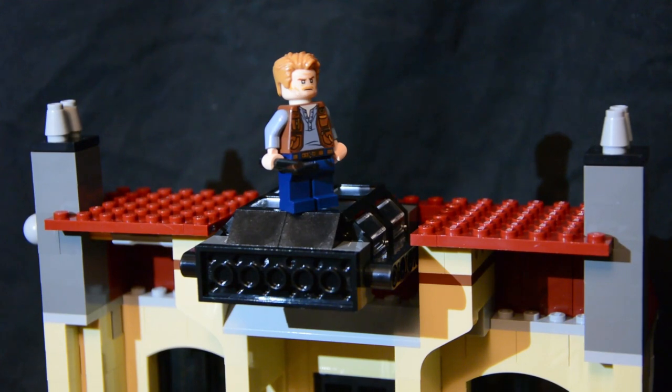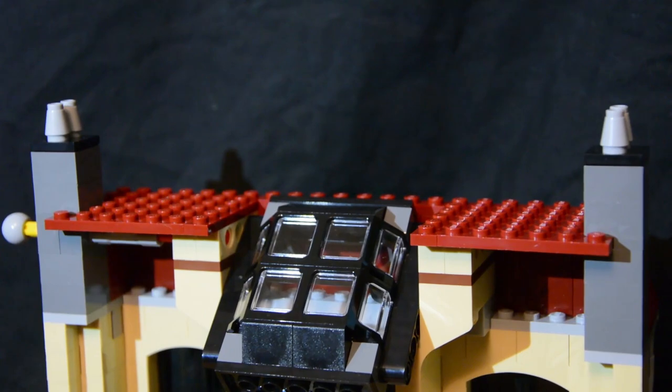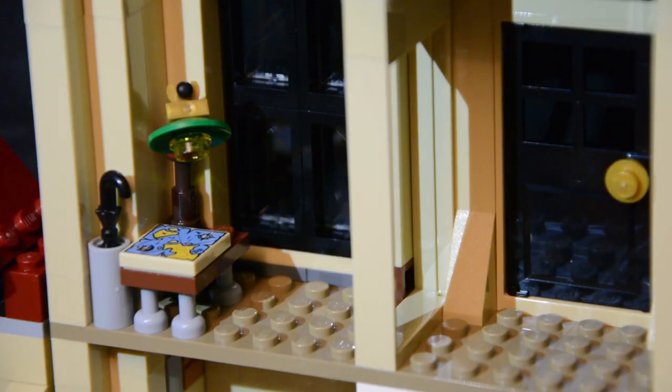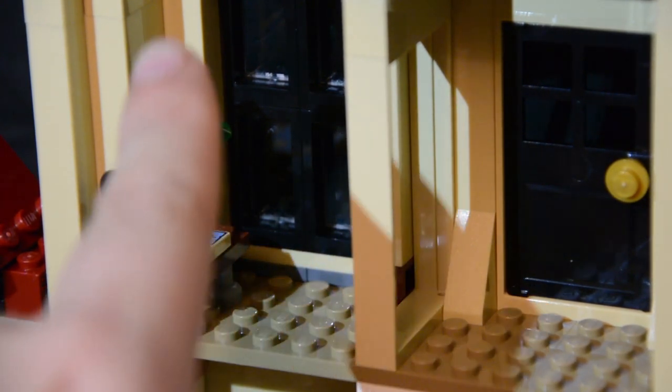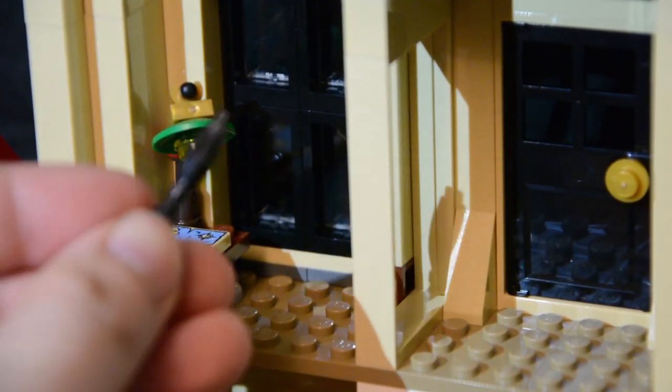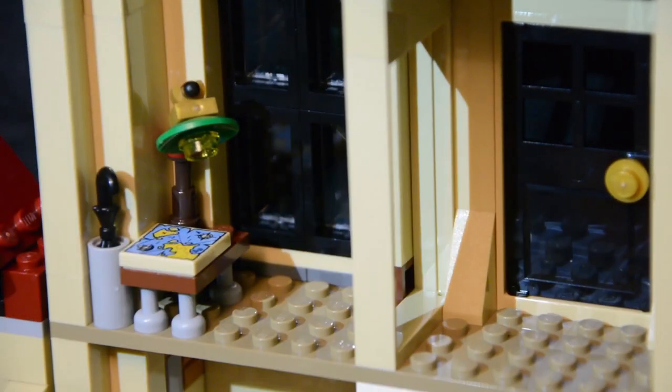Here's a better look at the skylight play feature: Owen stands on top of the skylight, you pull on a piece, and Owen goes flying down into the interior — a really fun feature. Inside the top floor room there's a small treasure map displayed, a lamp, and a little umbrella that slots into a holder.